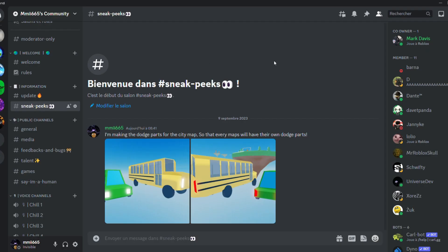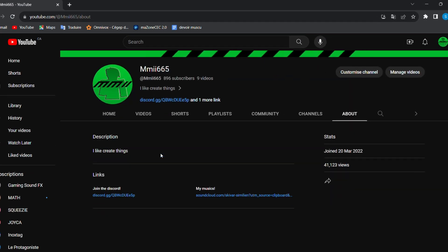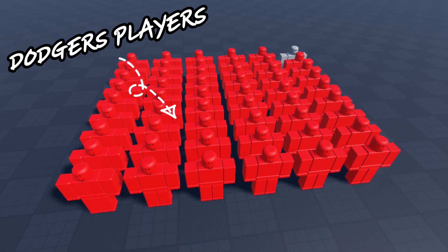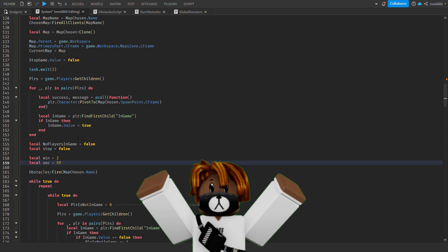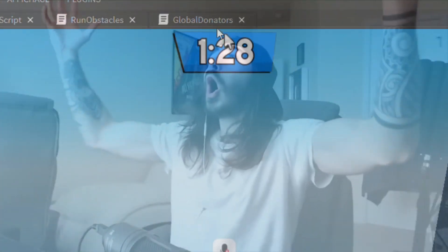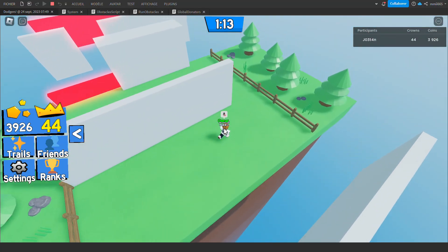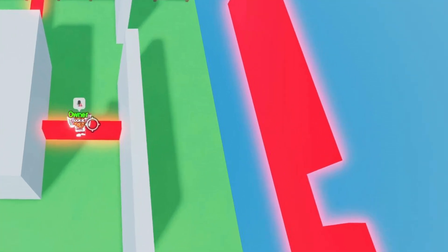I posted them on the Discord server — and oh, you're still not on the Discord server? The Discord link is in the description. After that, I did what 99% of Dodgers players asked me to do and decreased the round time. Honestly it was a piece of cake — all I did was decrease the numbers and now rounds last 1 minute 30. I also made the dodge part appear further away so players can see where to go, because before it was spawning right in front of the map.